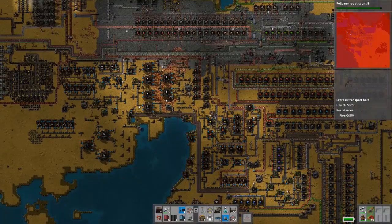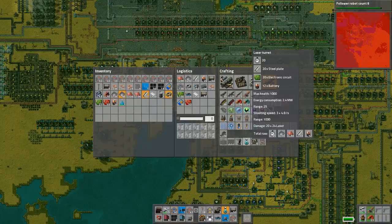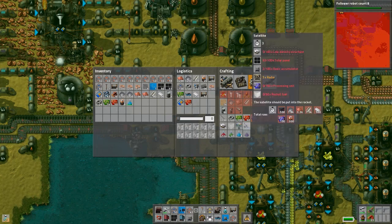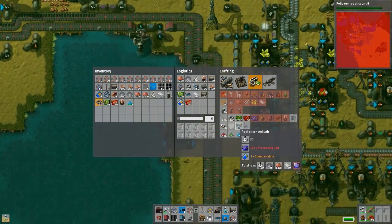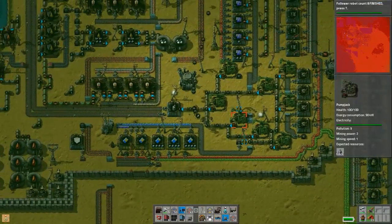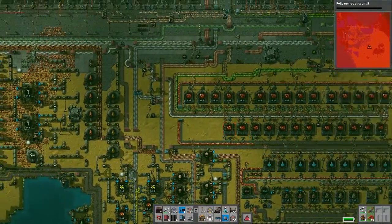So what do we need right now? We need to be working towards rocket parts. We specifically need rocket control units — second to last row of intermediate products. The issue is we don't have purple circuits, and we don't have purple circuits because we don't have green circuits, and we don't have green circuits because we don't have enough iron plates. I'm currently working on our iron plate logistics.